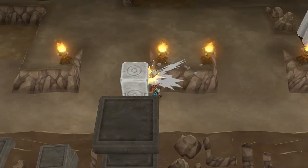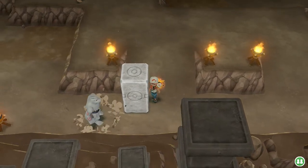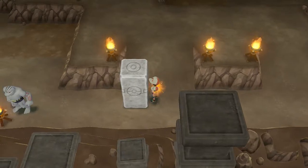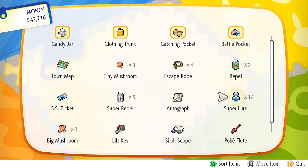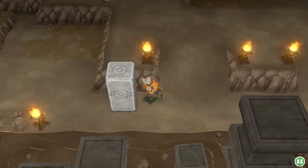There we go — oh wow, it's a Machoke! I did not know Machokes were this fast. I need to use another Repel because I can't keep getting distracted. There we go — no more Machoke.